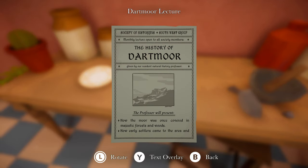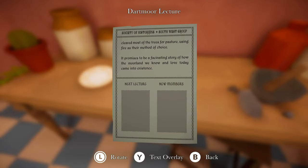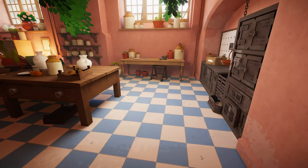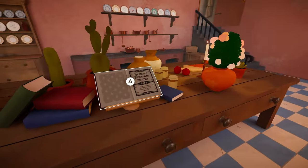Dartmoor lecture. Society of Historians Southwest Group, monthly lecture. 'The professor will present how the moor was once covered in a majestic forest and woods, how early settlers came to the area and cleared most of the trees for pastures using fire as their method of choice.' So I'm not noticing anything that's clues for that yet. I did hear about the chestnut thing but I don't see any chestnuts. Maybe the seed needs to be roasted on that or something. That would be interesting.